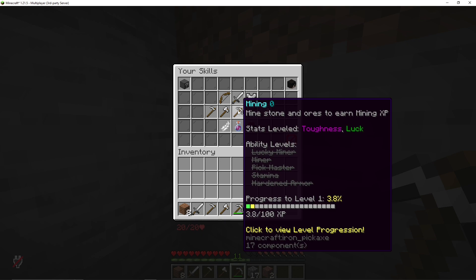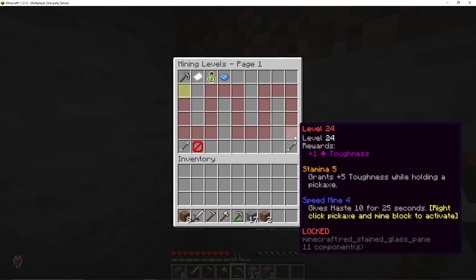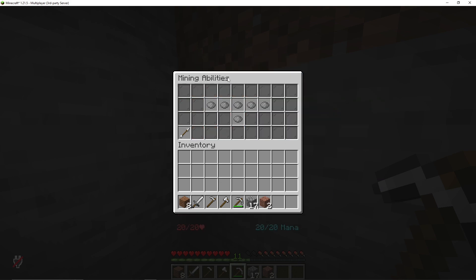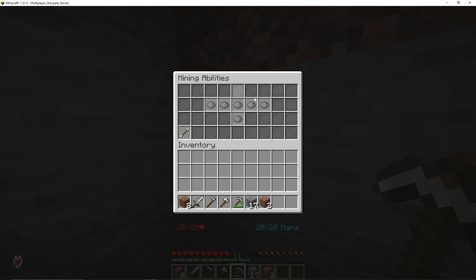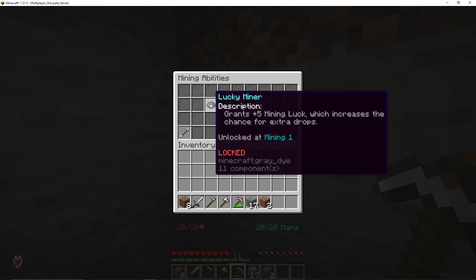Those things that are struck out are locked. You can change the abilities in the config. If I click on it, it shows level one and goes to 24. There are also other pages. Abilities are things I can unlock. If I click on abilities, it brings up this menu: Lucky Miner, Miner, Pickmaster, Dexterity, Heart and Armor, Speed Mine.